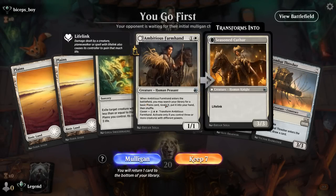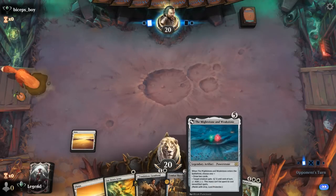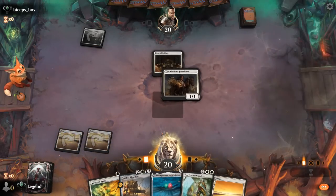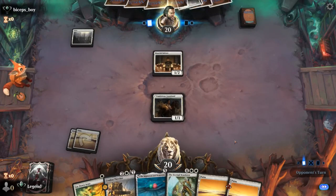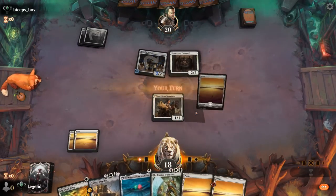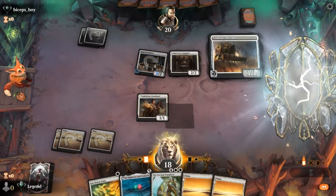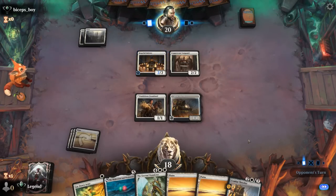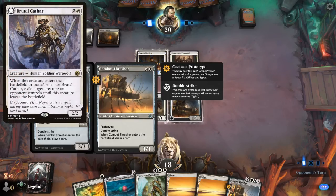Game 1: We're on the play and our hand seems fine. A Farmhand can hit our third land for Thresher, then slowly build up to five and six mana. Turn one Initiate from our opponent — not a must-answer; I'd rather keep Lay Down Arms for a Thalia or whatever they play next. They play a Vanguard, then Adlin — pretty scary — but I'm okay trading for Vanguard and then trading for the token. Then we can play Thresher, Lay Down Arms on Adlin, with Elish Norn waiting. Might stone and Weakstone plus Elish Norn is going to be very fun.